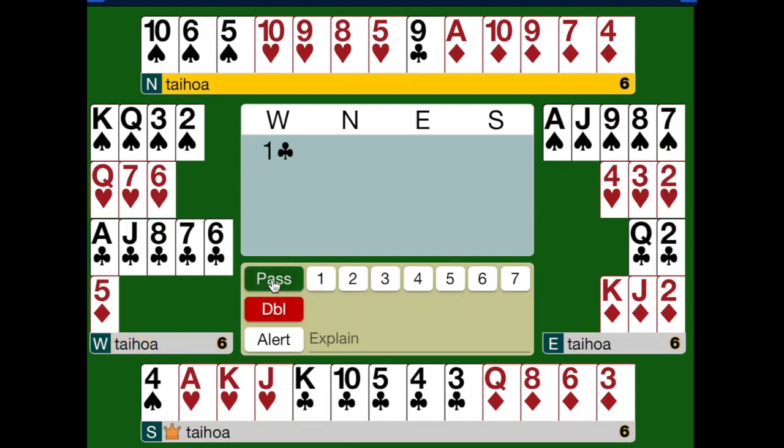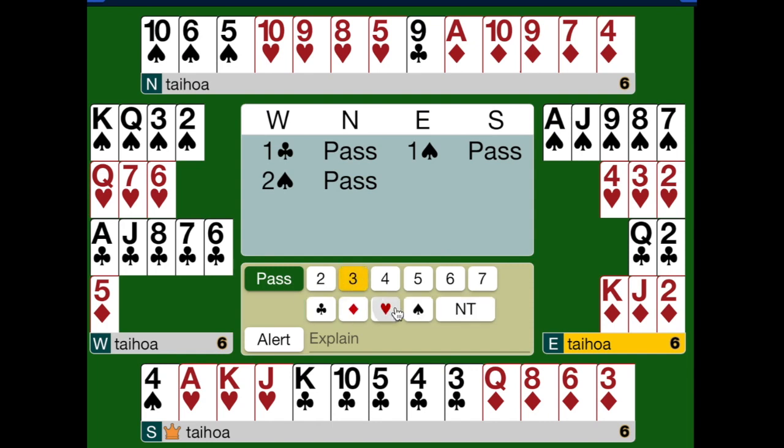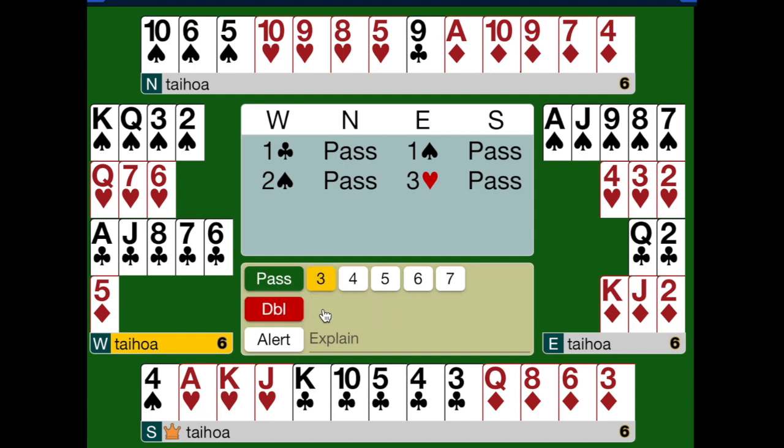Compare that with this hand here. West opens a club, and East bids a spade, and West supports by bidding two spades. East would love to be in game, but is worried about the heart holding, so East bids three hearts — can you help me in hearts, partner? I'm afraid not, says West by bidding three spades.